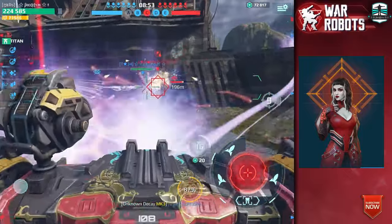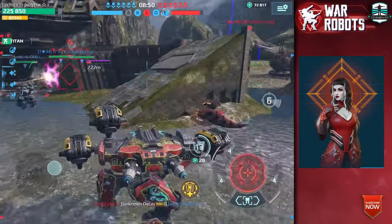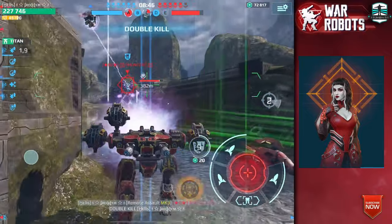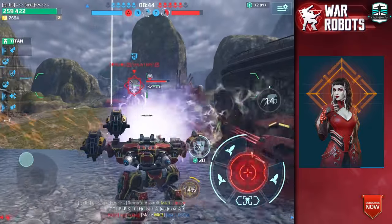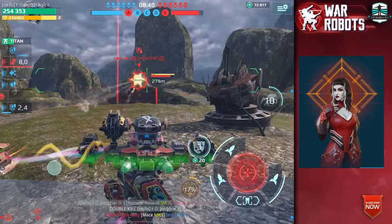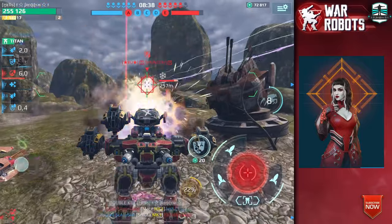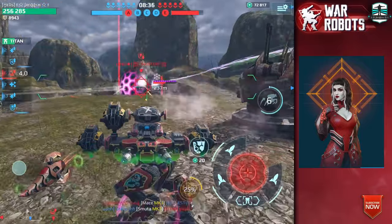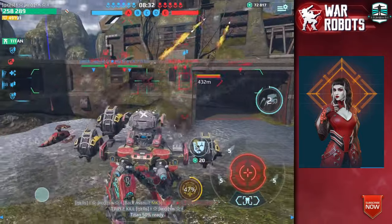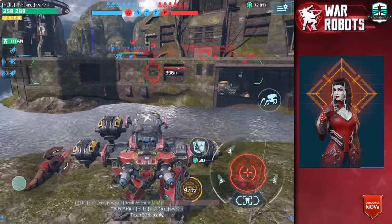My turret does a good job, and then I notice this guy will get our home beacon — let's try to get him down in combination with the mothership, the healing mothership, and the new turret. The Mars robot is much much stronger than every other bot and we got him down — we got the Seraph down!